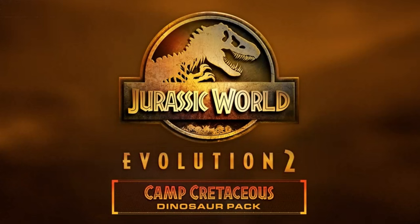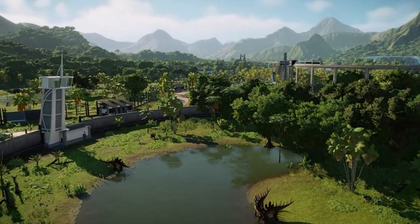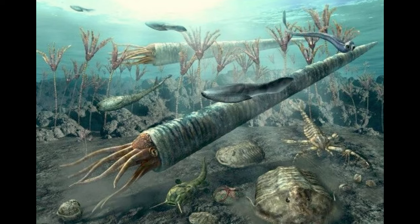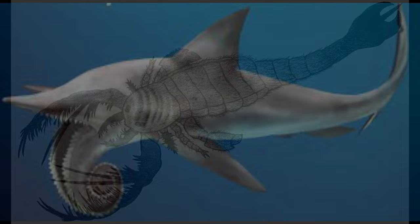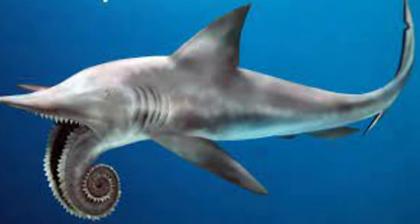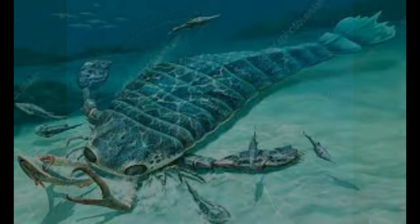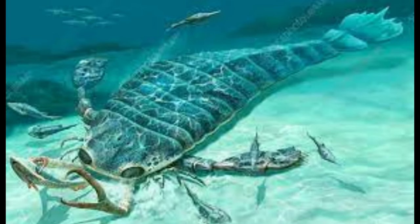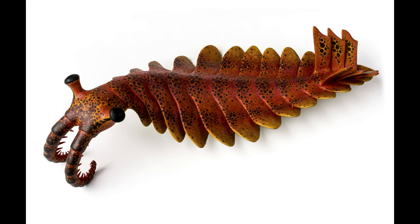Now let's focus on some brand new animals we could be seeing. Some new species from the Paleozoic era can include the giant orthocone Cameroceras, the sea scorpion Megalograptus, the ancient cartilaginous fish Helicoprion, the Devonian Stethacanthus, the Draculopterus, the largest Eurypterid known, and Anomalocaris — one of the earliest predators to have ever lived.